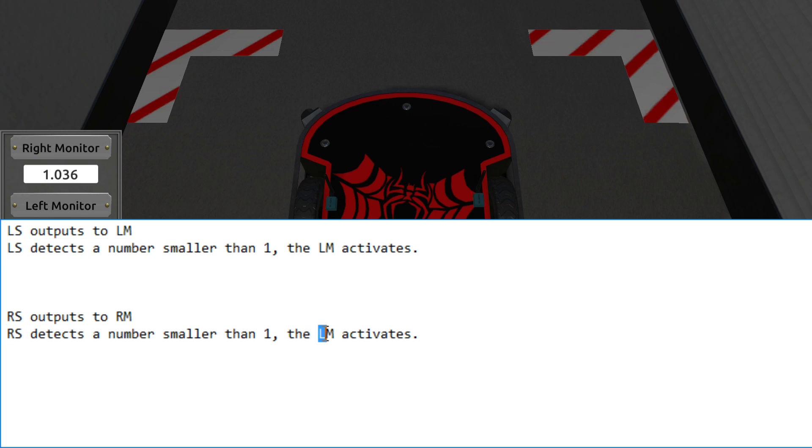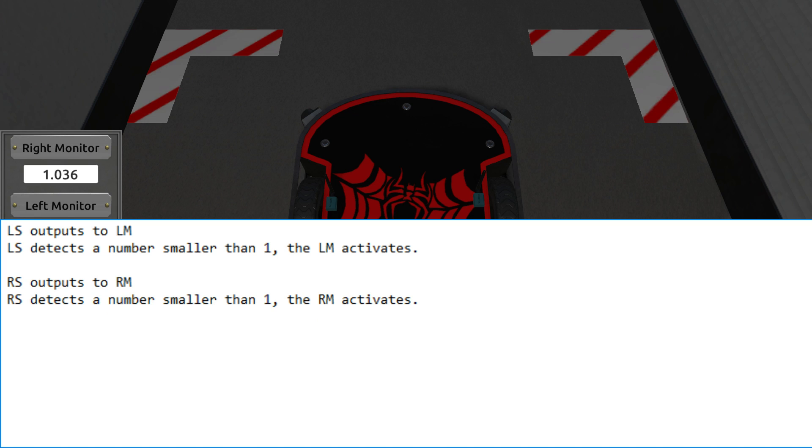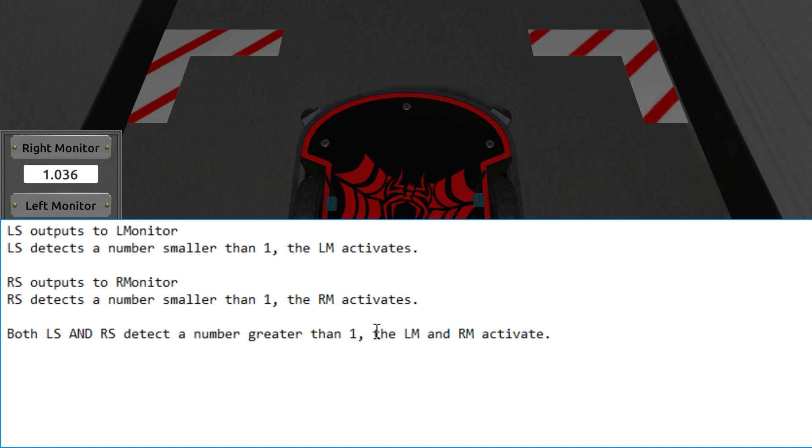The right sensor detects a number smaller than one, then the right motor activates. Now we need a third condition to make this work: what if both sensors detect a number higher than one? This basically means we are good to go and we want both motors turned on. When both the left sensor and the right sensor detect a number greater than one - that will require an AND gate - the left motor and the right motor will activate. I actually used the same abbreviations for motor and monitor, so let's call them L monitor and R monitor to avoid confusion.